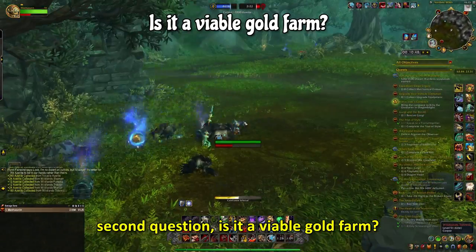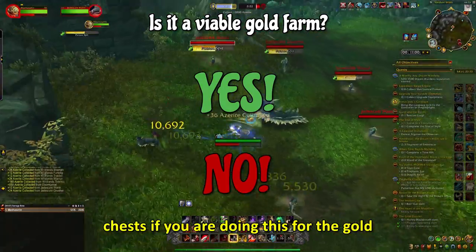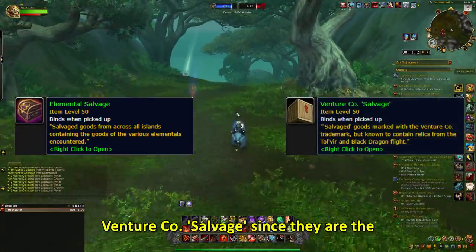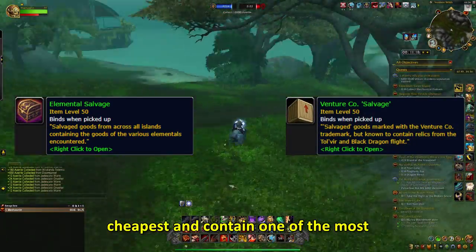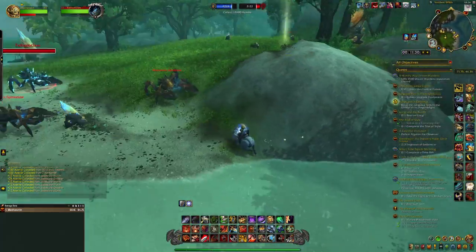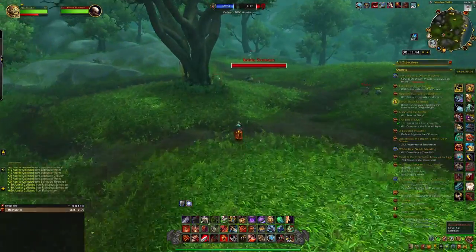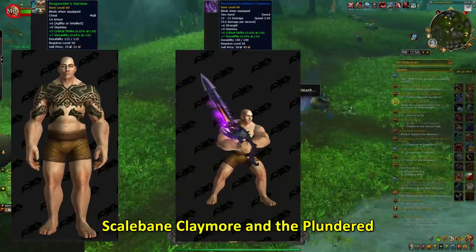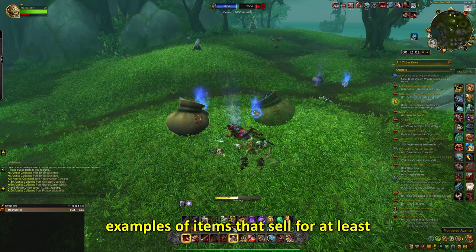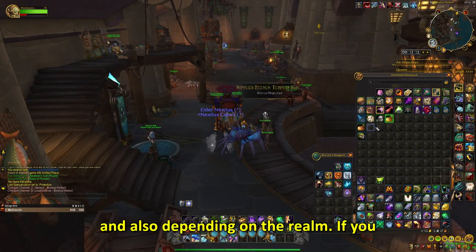To answer the second question — is it a viable gold farm? Well, yes and no. I do not advise you to buy the purple quality chests if you're doing this for the gold farm. If you want gold, I advise you to buy the Elemental Salvage and the Venture Co. Salvage, since they are the cheapest and contain some of the most valuable transmogs. For example, the Elemental Salvage has the Firekin Emys, the Whirling Dervish Turban, and the Plundered Waterbearer Staff. The Venture Co. Salvage contains the Dragonrider's Harness, Plundered Scale Bane Claymore, and the Plundered Obsidian Scale Smasher. These were just examples of items that sell for at least 15,000 gold, but could sell for a lot more, while being from the cheapest chest — and also depending on the realm. If you're after the mounts, you're most likely going to spend your doubloons on the purple chests.